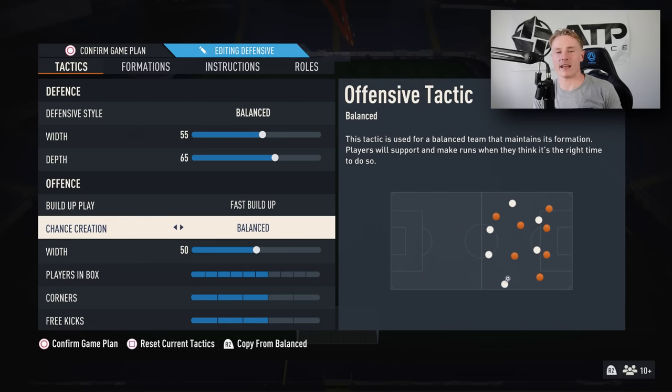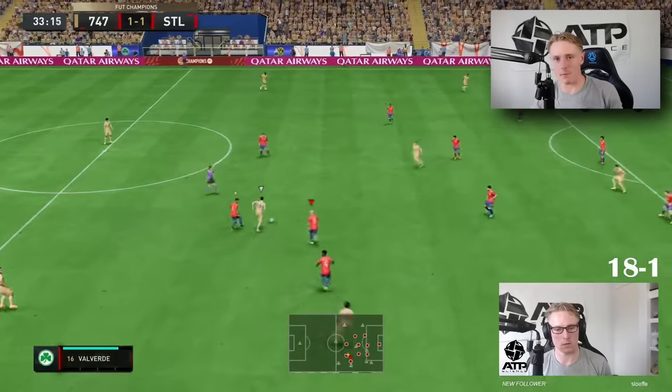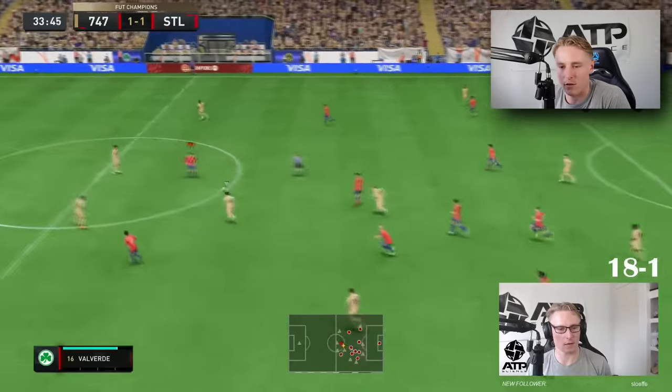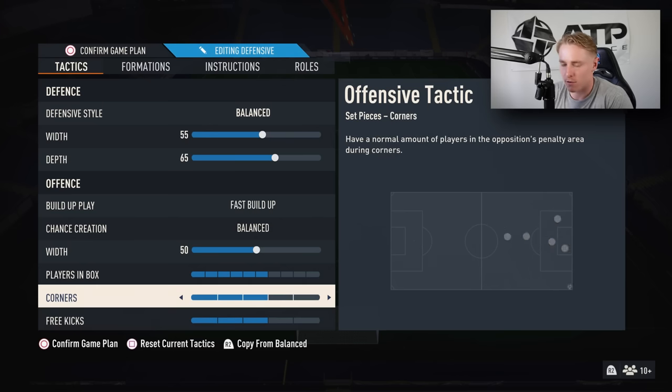Chance creation is set to Balance, because I want my players sticking to their positions — I like knowing where they are at all times. With the 4222, I like having my back four in a line with the two CDMs breaking up play, so that should stay on Balance. Width is on 50 — I like my defence staying on standard width when lining up against the opponent's attack. Plays in the box is set to 6, which I find is the ultimate amount, with corners and free kicks on 3.